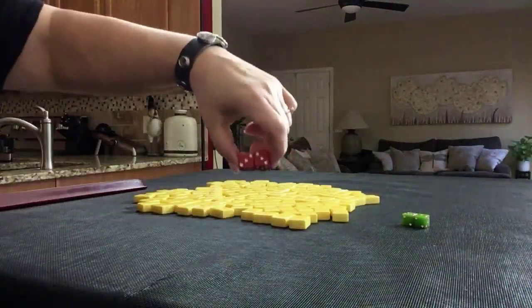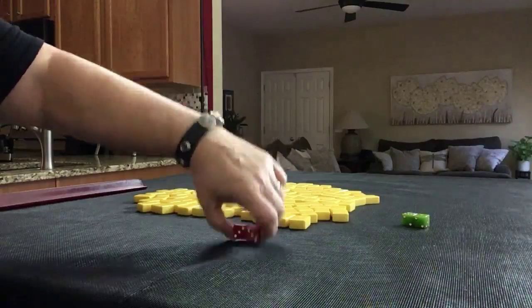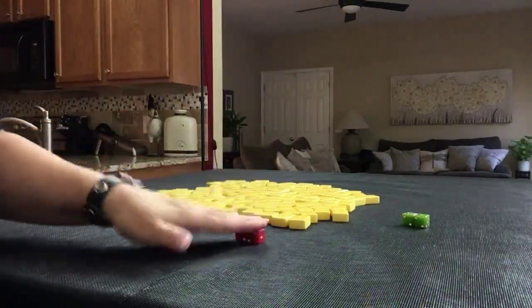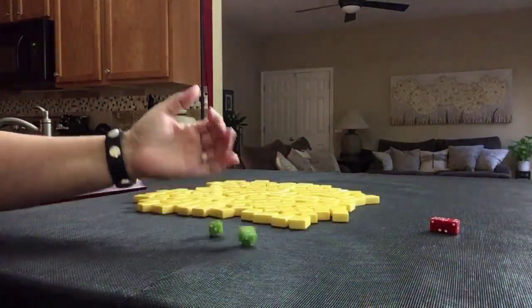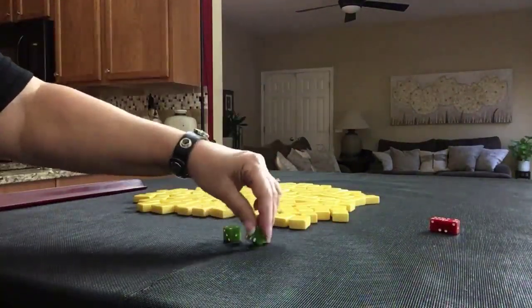For the next random pull, since we rolled a 6, South is prevailing. I rolled a 3, so we're going to be in West seat.